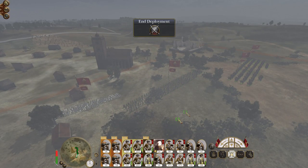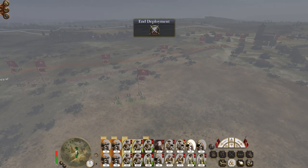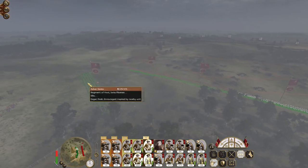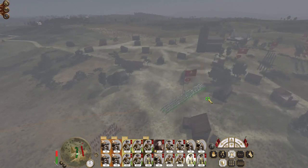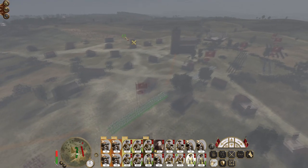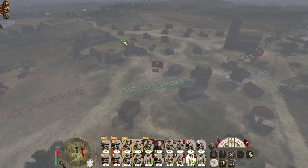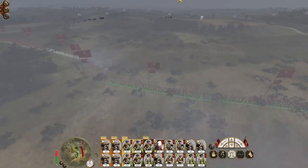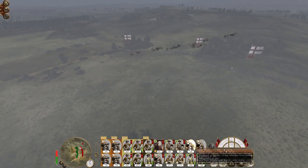They can have the cavalry and my general, and they're going to push up on the right flank. My howitzers — open up. So all my artillery is firing. Push my infantry up. A unit of conscripts has been annihilated from Mast.